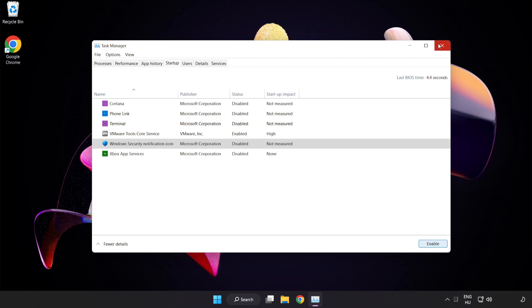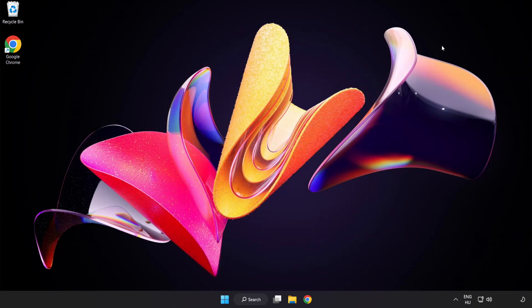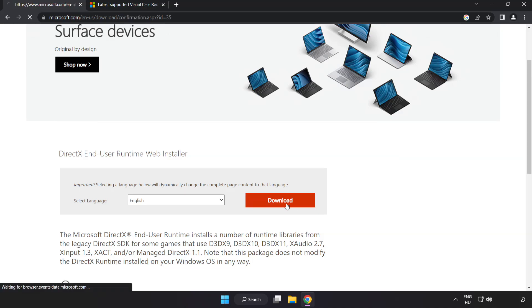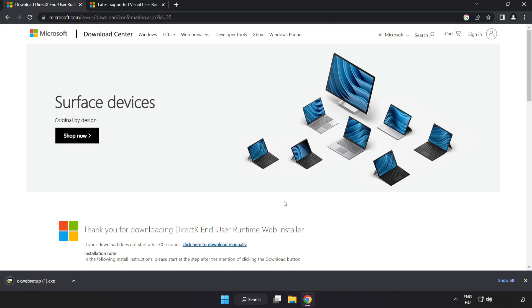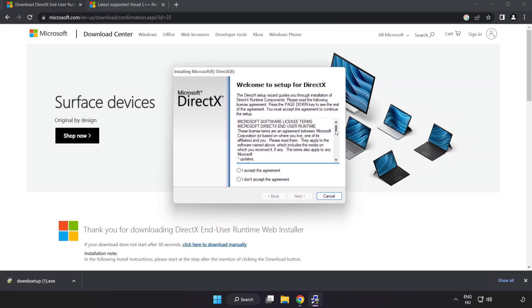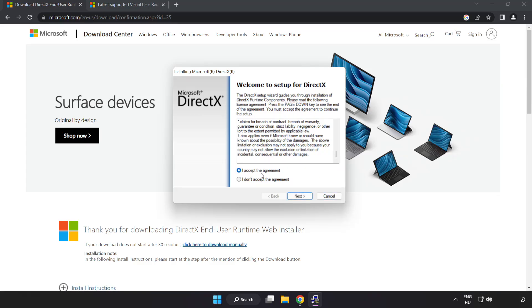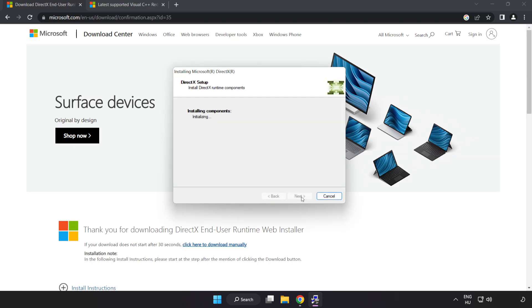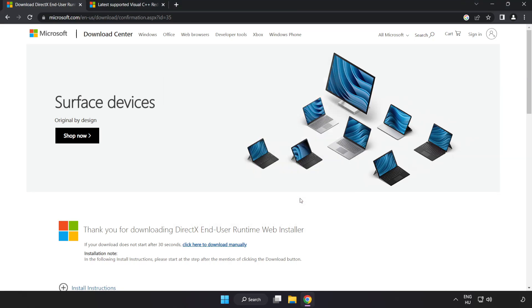Close the window. Open an internet browser and go to the website link in the description. Click Download and install the downloaded file. Click I accept the agreement and click Next. Uncheck Install the Bing Bar and click Next. Installation complete — click Finish. Close the DirectX website.